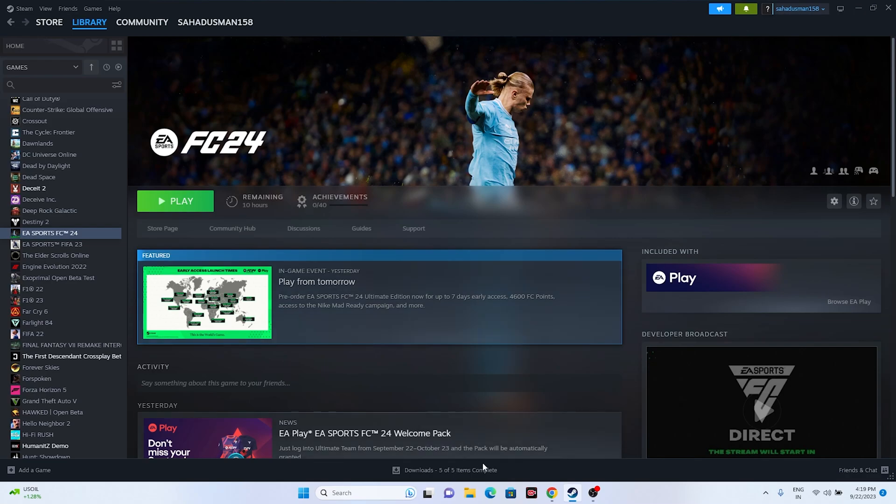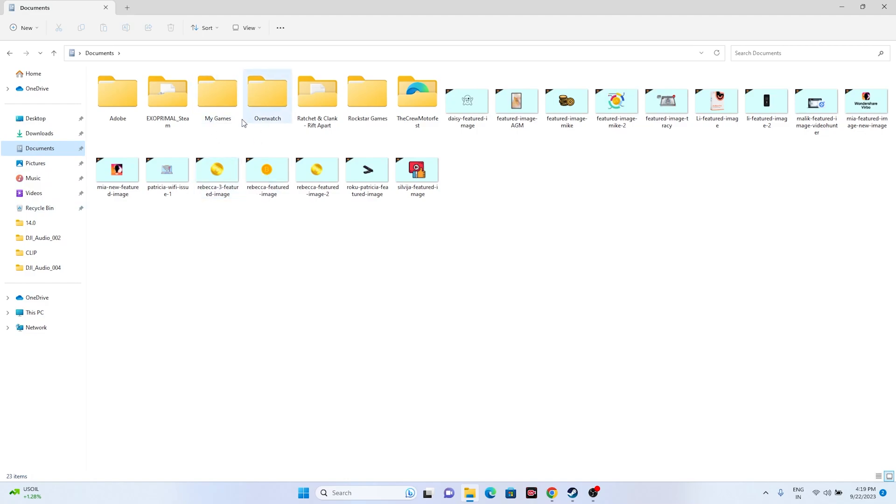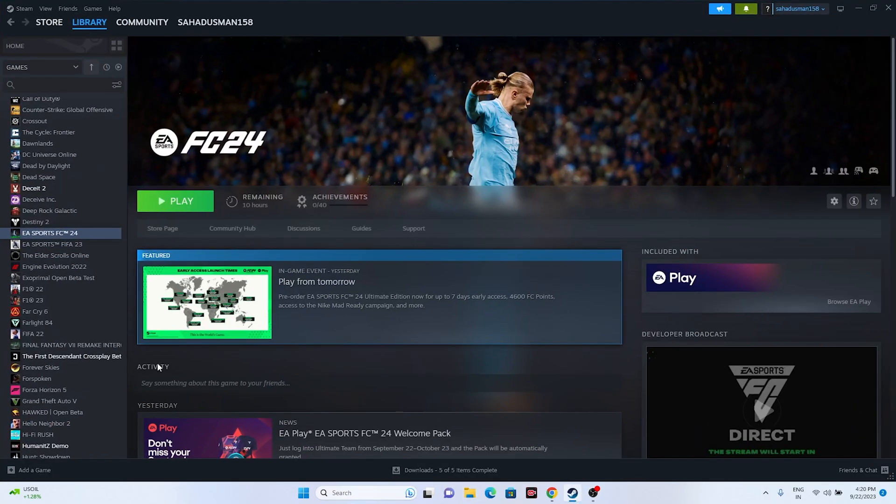The next step is to delete the saved game file. Open File Explorer, go to This PC, then Documents, and navigate to the 'My Games' folder. You should find the EAFC24 folder there. Delete that folder — keep in mind you will lose all your game progress when you do this. Afterward, close File Explorer and try launching the game again.